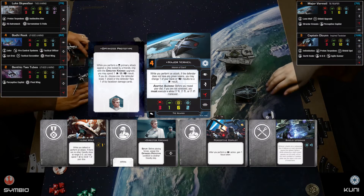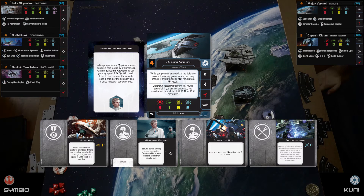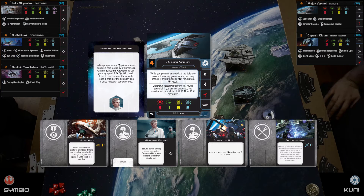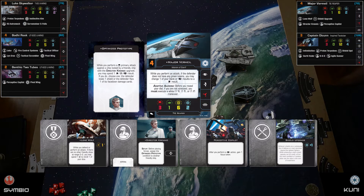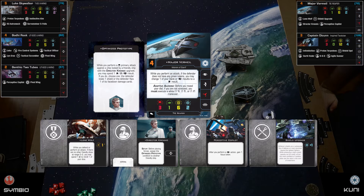All right, let's hear about the Imperial team. For starters, I'm using the TIE Reaper. My pilot is Major Vermil — the aggressive one. His ability says if I'm attacking a unit that does not have a green token, he gets to turn one of his blanks or focus results to a hit. Of course he's got the ailerons like all the named guys do.